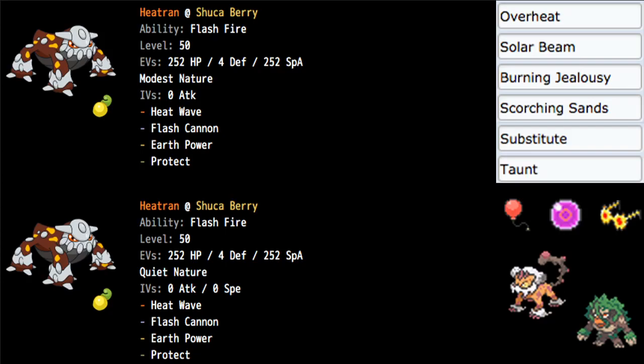Intimidate is always good — being able to make your bulky Pokemon bulkier in comparison to their attack stat is always good.